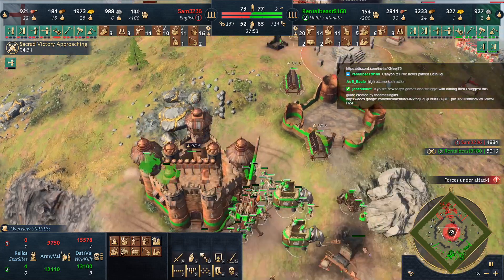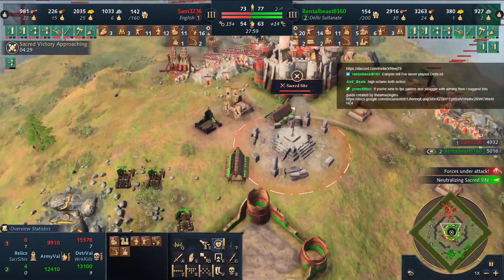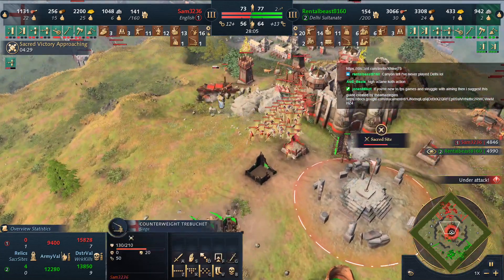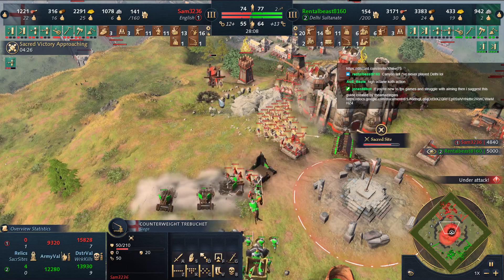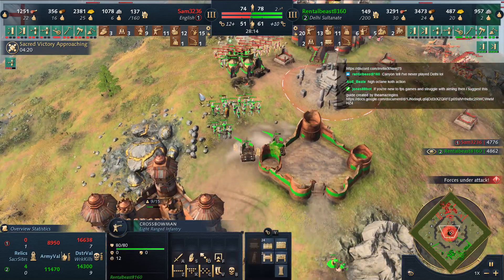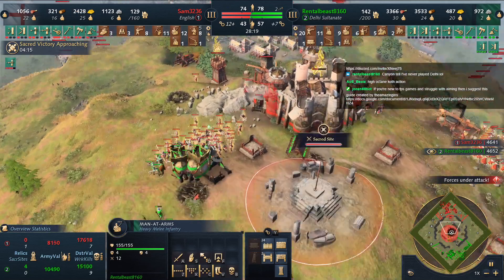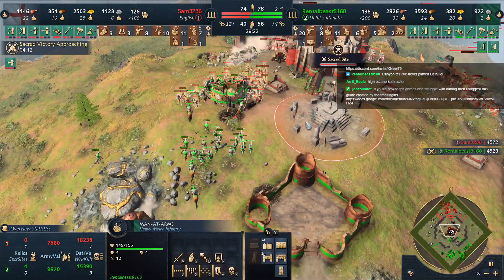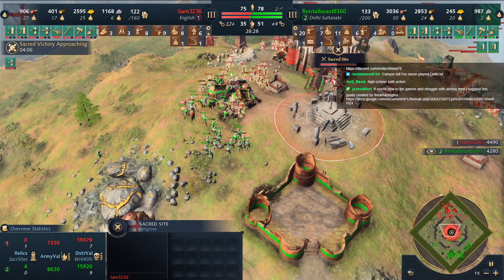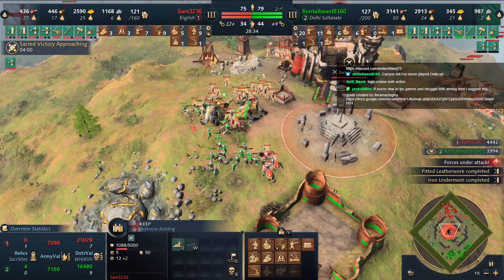He's not even leading in army numbers now — he's letting Sam play his game. Using the rams as a distraction — I quite like that. So many longbows, so many. Men-at-arms here but they're not upgraded. So Rental Beast went Delhi for the faster sacred site; it's not really working out. This is a major fight — the English keeps are excellent.